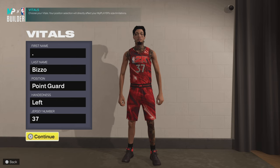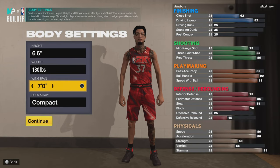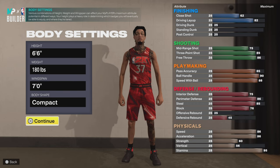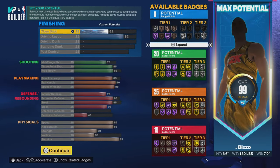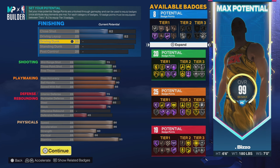Here's the first build — the main build I ran. Y'all should already know this if you saw the first video I dropped on this. The reason I went with 82 driving layup is so I could obtain all the layup packages in the game, other than Michael Jordan and Long Athlete — you can't get those too. I didn't go any driving dunk. I think I'm probably the only person in the whole 2K community that prioritized driving layup over driving dunk.